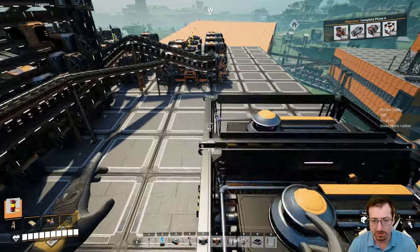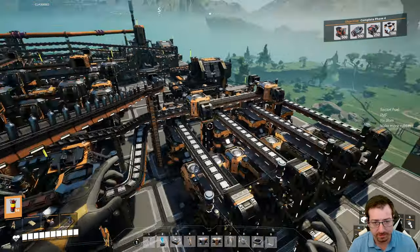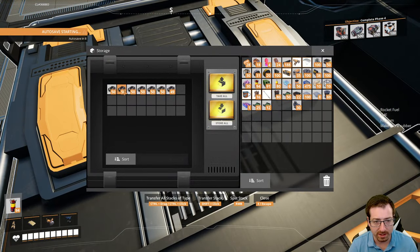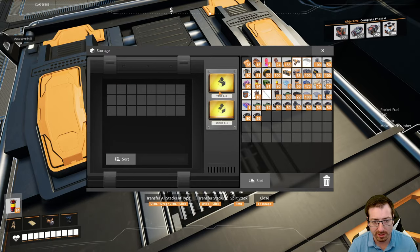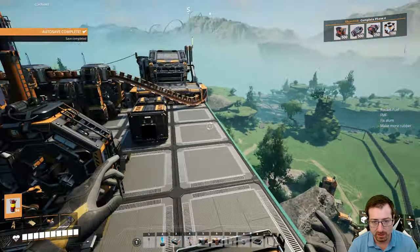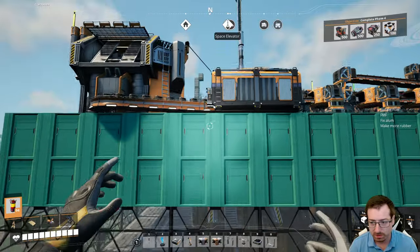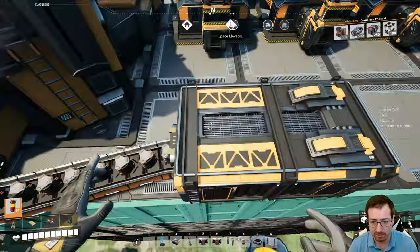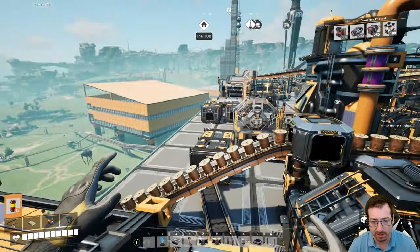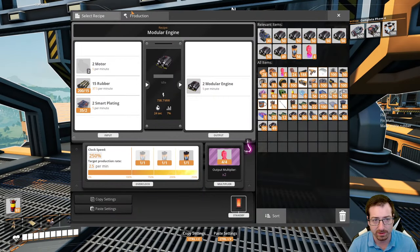I've already made the modular engines over here. I have 349 — that should be plenty if we're slooping the output. Over here I set up the wiring, and the wiring is also good to go — we have a full stack right there. So now I should be good to start making the project assembly parts. The real question is: what rate are those made at?